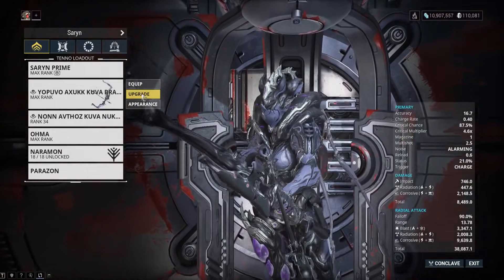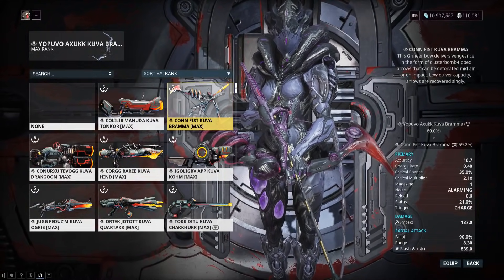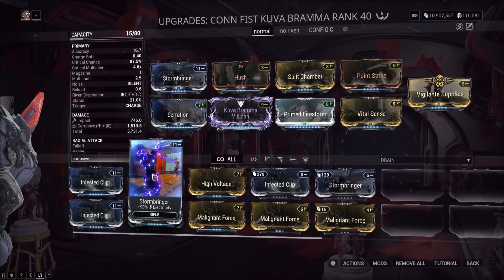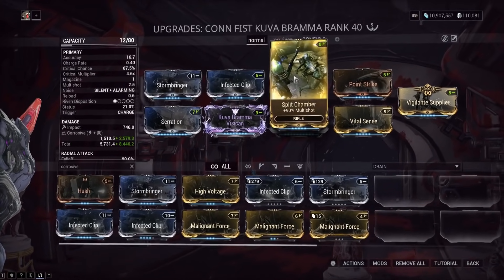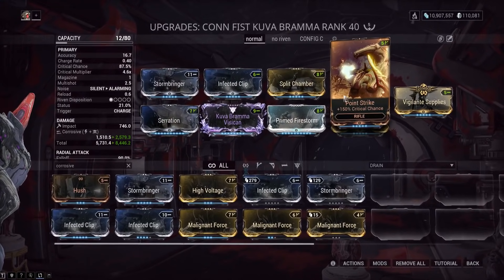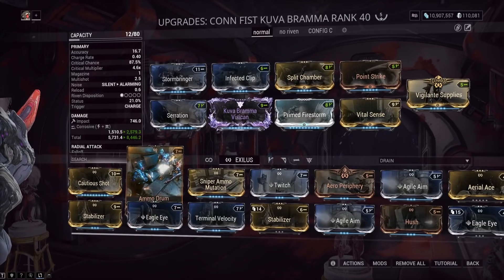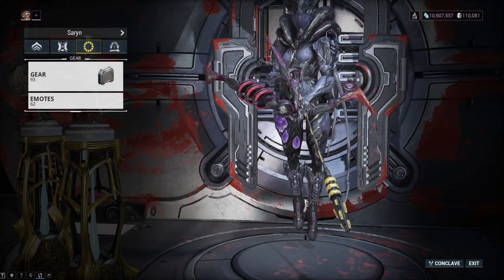For the Bramma build, the best setup would be the Toxin Bramma for a huge corrosive chunk — go full corrosive with the biggest damage numbers you can find. You want Prime Firestorm because the AOE gets much bigger, and when you get Galvanized Split Chamber you'll put that in as well. Note that Granum Void specters are actually immune to status, so you won't use Condition Overload on them. If you're having ammo issues, run Ammo Drum plus Vigilante Supplies, or use ammo restore pads.